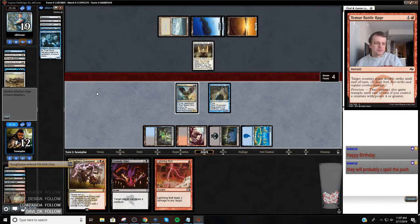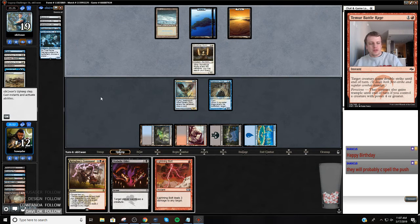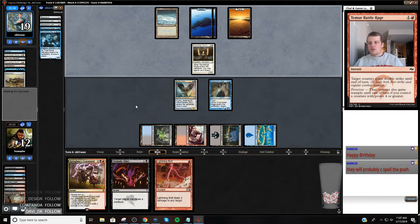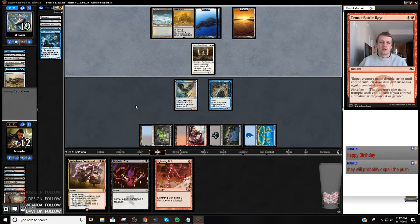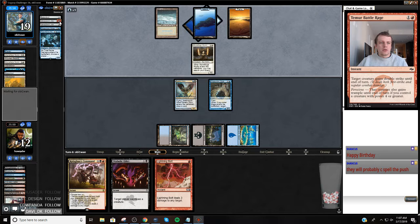I'm already at 12. I'll look to trade - I'll trade my Baleful Strix for the Stoneforge Mystic. Wasteland - oh that's bad. I probably should have gotten two red sources for my lands. Now I'm in trouble.